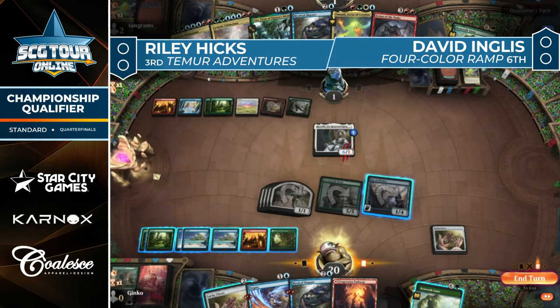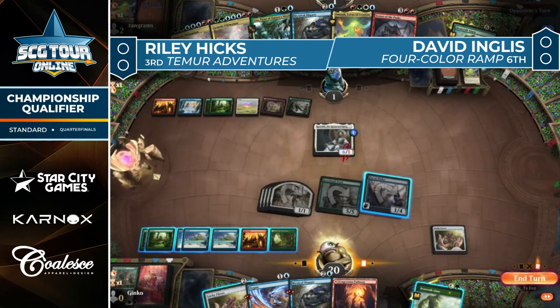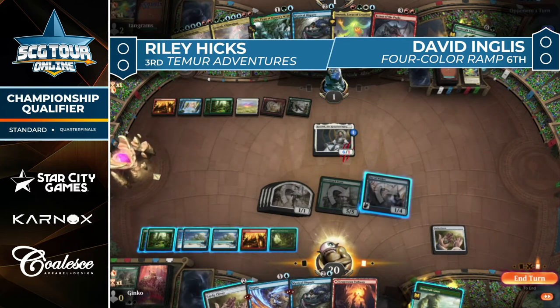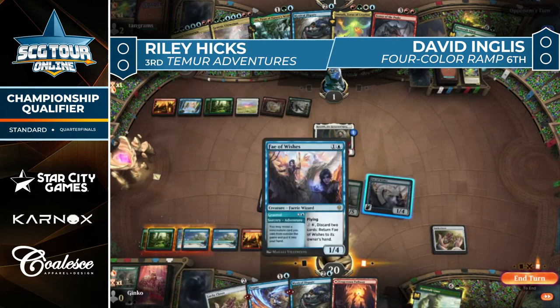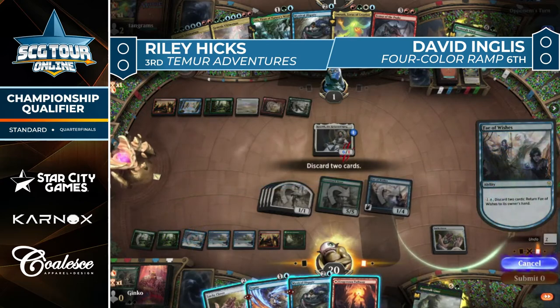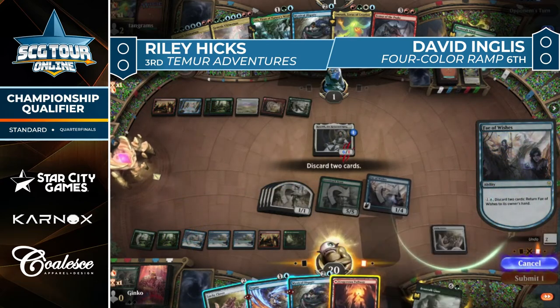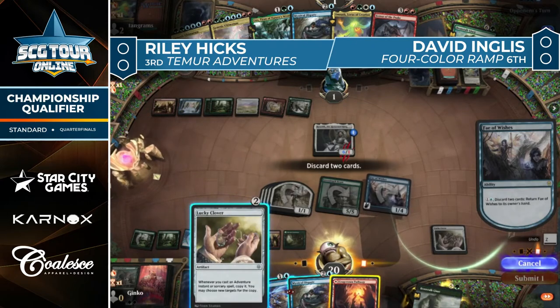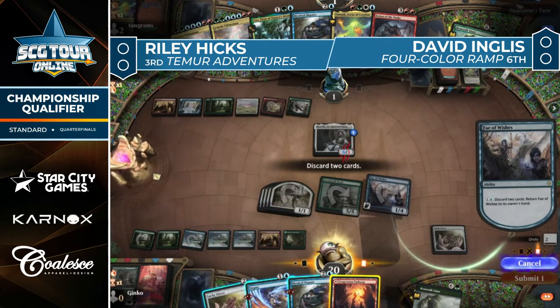Maybe go Fate of Wishes, discard two, to tutor something from the sideboard to kill them. After seeing how the last turn played out, the wheels were turning for Hicks — they didn't make their attack, the opponent gained life and drew a card. If they're just drawing extra cards and going up on life this position isn't getting better, especially when you're sitting on counter spells every turn. Pressing the life total even attacking with the 1/1 tokens makes more sense than doing nothing.